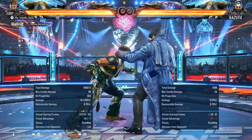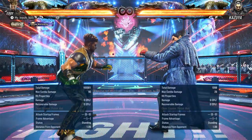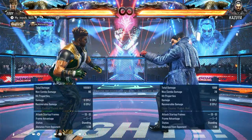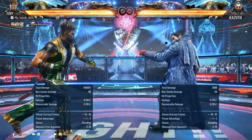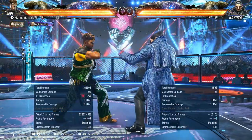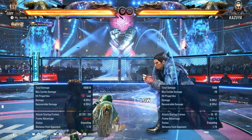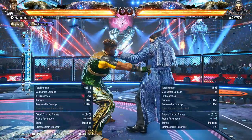Especially your back 1 putting you into crouch, your back 3-3 putting you into Negativa — I feel those are pretty important for Eddie's combos. One thing I kind of don't like is the fact that 1-2-4-3, I cannot find a use for it in combos. I'm pretty sure in Tekken 7 we had a combo that used this because it would take us into Negativa as well.